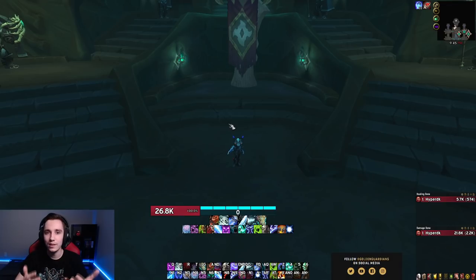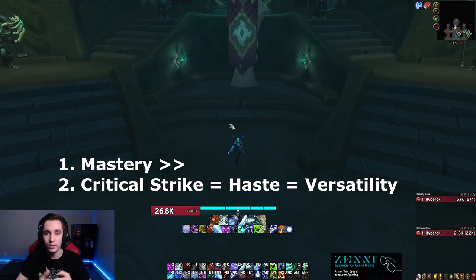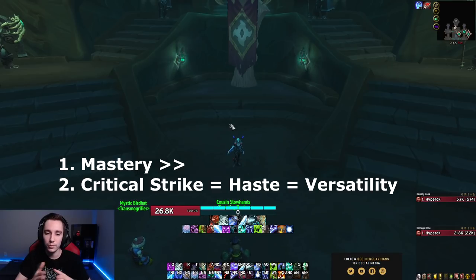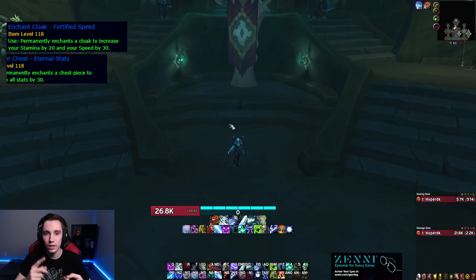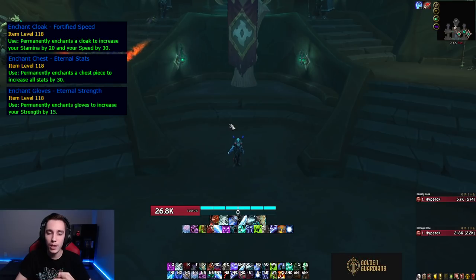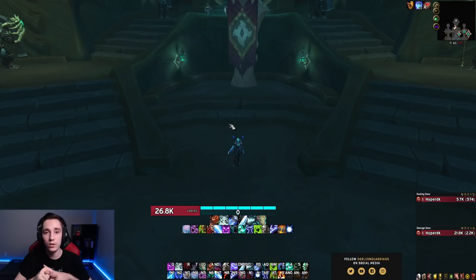Let's talk about stats. Death Knights got fairly lucky because all three DPS builds — Unholy, BOS Frost, and Obliteration Frost — use pretty much the same stats. On all of them you want to prioritize mastery, and besides that, crit, haste, and versatility all have generally the same value. I prefer to play with a little higher crit and haste than versatility, but that's purely from how good the spec feels to play. The enchants we use: Eternal Stats on your chest, Eternal Strength on your gloves, and Tenet of Mastery on both rings.